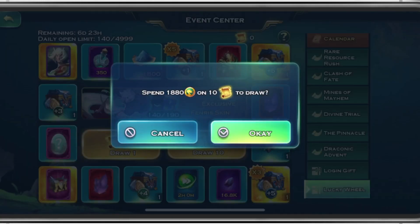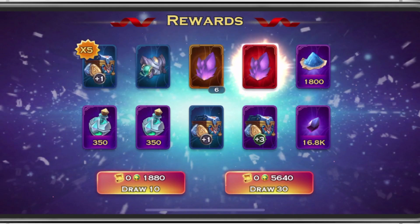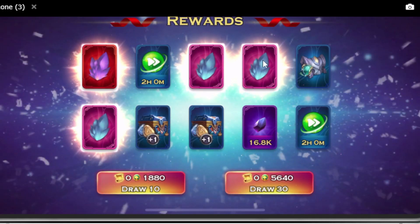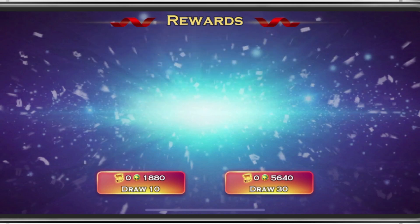We got the rare one. Four more draws — wow, we got the Prism stuff again. These are 2.8% chance each time, so we are just destroying the odds. I will take all of these.